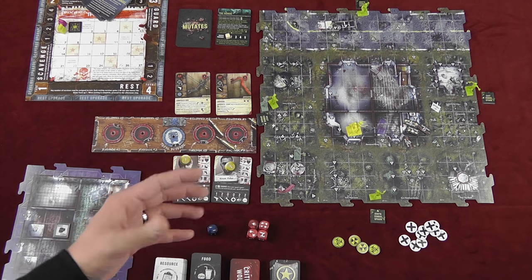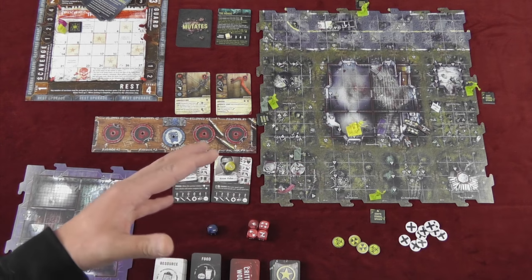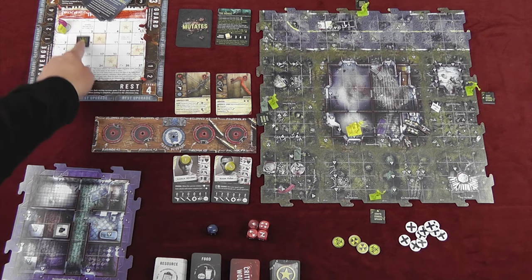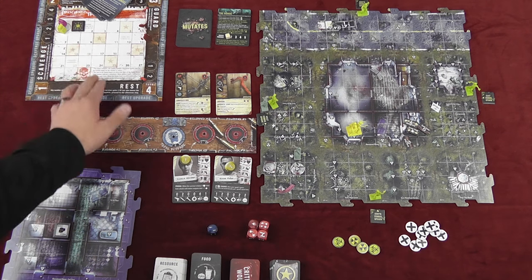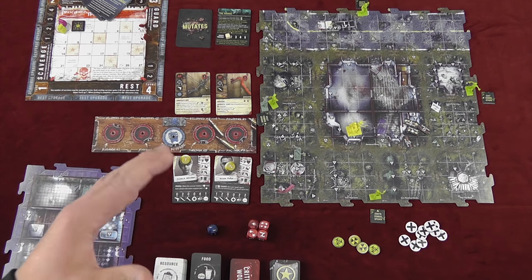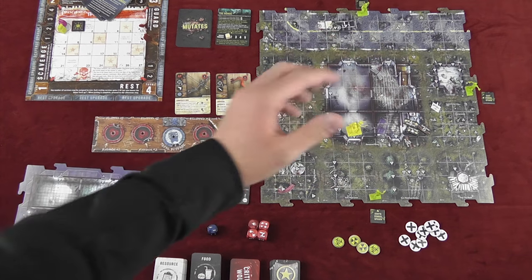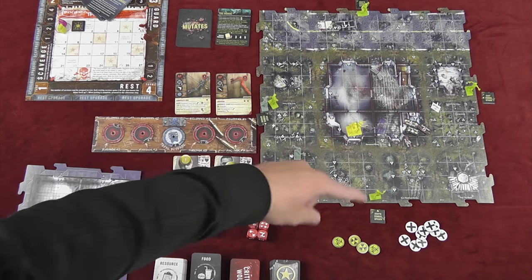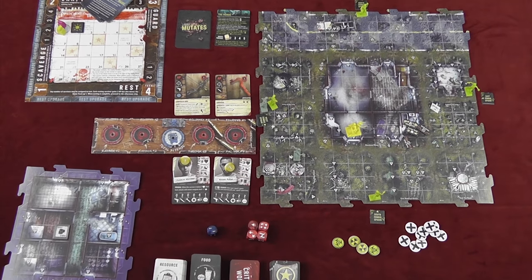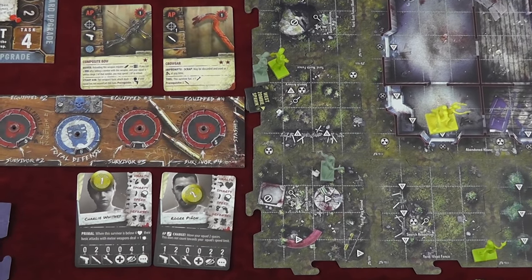Each time you play this game, it's going to go back and forth between day and night until either you fulfill the goal of the scenario, or the day tracker gets to 30, in which case you lose. More likely you'll lose because you all died. On the nighttime board, you move your miniatures around and fight zombies that spawn on spots in the corners, and you have to protect the building.